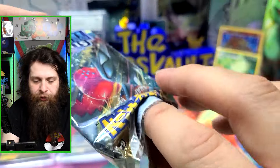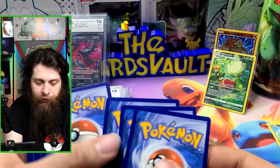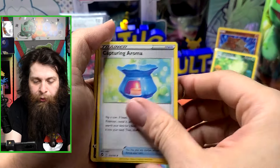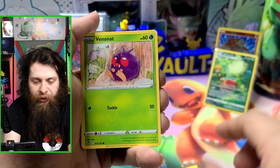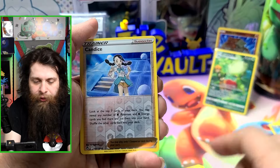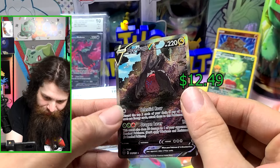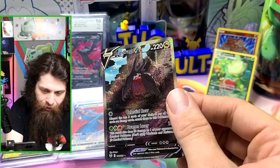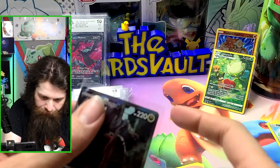Moving to Silver Tempest with a black coat card — it was mistaken for Brilliant Stars. Cards pulled: Fighting Energy, Morpeko, Capturing Aroma, Slurpuff, Metang, Dreepy, Ponyta, Vespiquen, Ralts — into a reverse Candace — and what appears to be a special illustration of Regidrago V.